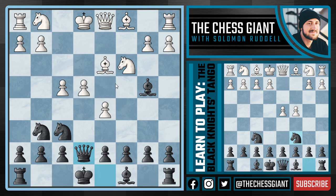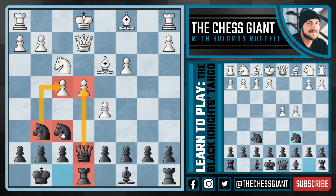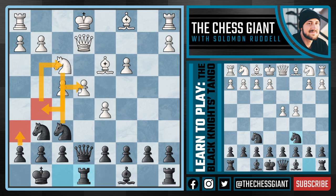The only way to stop both threats is Queen e2, but then we simply castle kingside, take the knight on c3 — which was a key defender of both pawns — and play Rook e8, forming a battery on the e-file attacking the pawn on e4. Our knights may seem passive but they're attacking f4, e4, and d5. White really can't hold the pawn on e4: if e5, we take on d5; if Knight d2, we take on f4; if Knight g5 tries to defend, we just play h6, kick the knight back, and take the pawn.